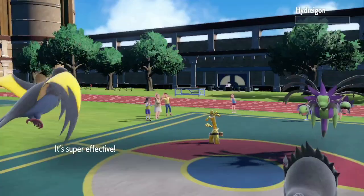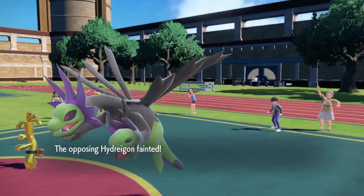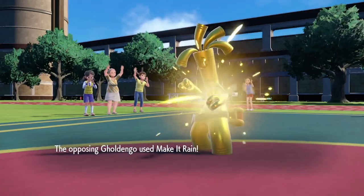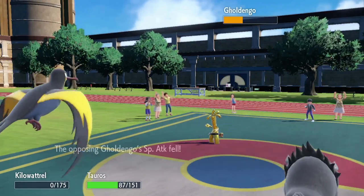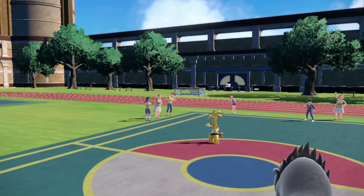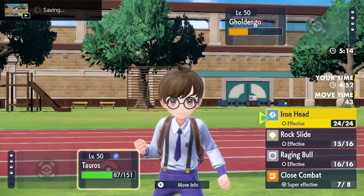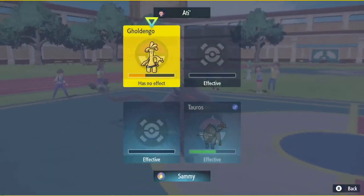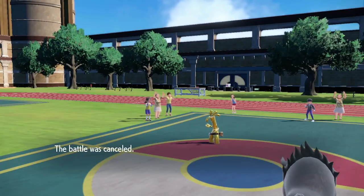Close Combat comes out into Hydreigon — beautiful. It's Make It Rain, and Tauros just cleans it up with speed control — not to mention the special attack drop on Tauros. Wait, why is there a Gallade in the back just standing there? Did you guys see that? He's just T-posing in the back — that is so funny. Raging Bull — he's just T-posing in the back! Opponent forfeits, GG — perfect.